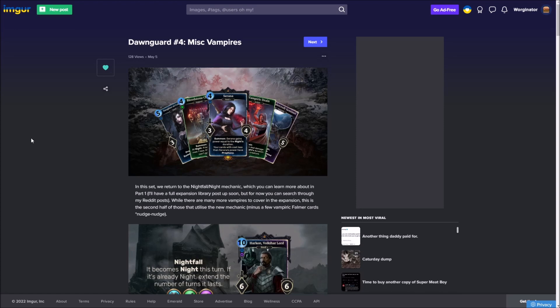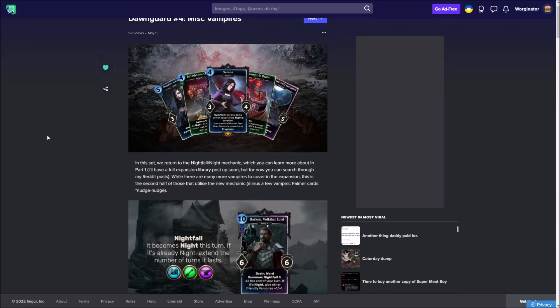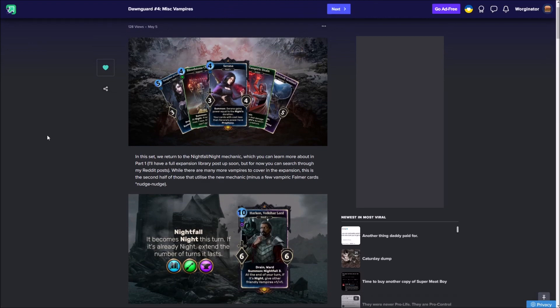So today we'll be going through some more vampire cards, and as we know from the first set that we looked at, vampire cards usually fall into House Telvanni's attributes — that's intelligence, agility, and endurance. We didn't really see too much of agility the first time because we saw a lot of intelligence and endurance, as you can tell by Harkorn alone, but we were lacking on the agility side, so it'd be very nice to see what they can now bring to the table.